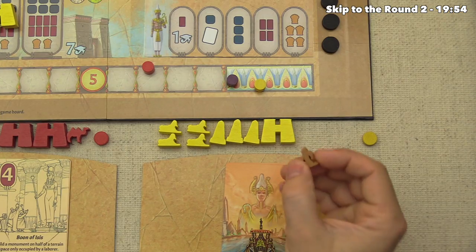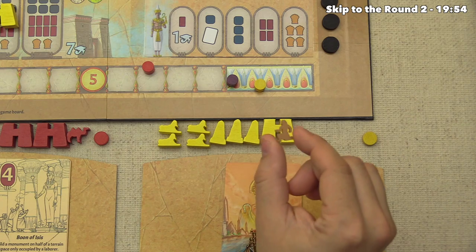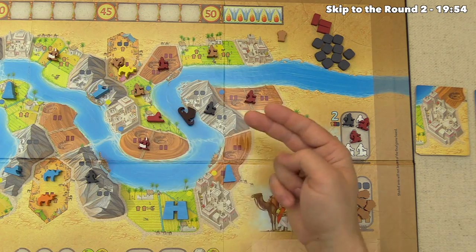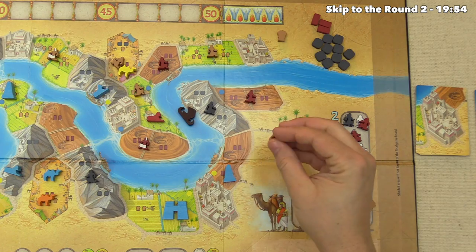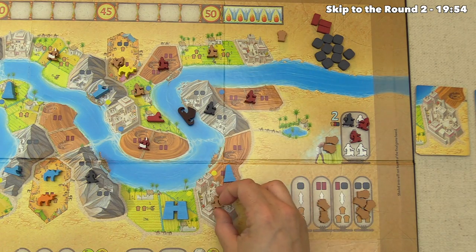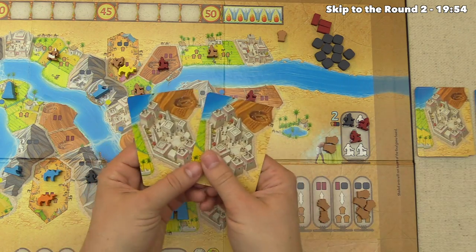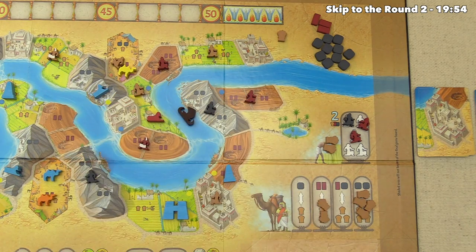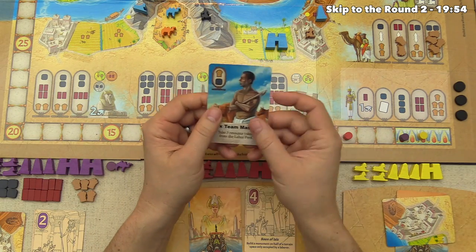It's yellow's action, and with only one grain in the supply they use their farmer differently — sending them to a city. Cities are special locations along the Nile where you can send any worker type to activate them. When you do, you draw two cards from the city deck, keep one, and give the other to an opponent. Yellow kept a card and showed us the other — an Ox Team Master, which lets you take three resource tokens from the labor pool or gives a food and a stone.